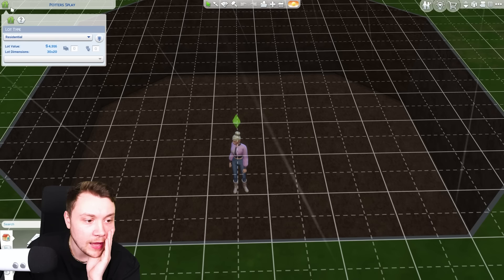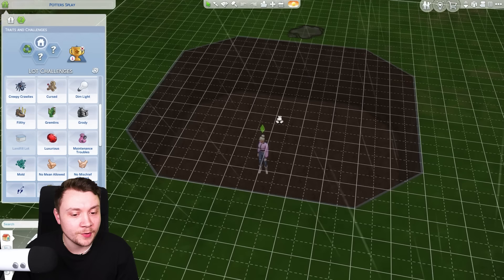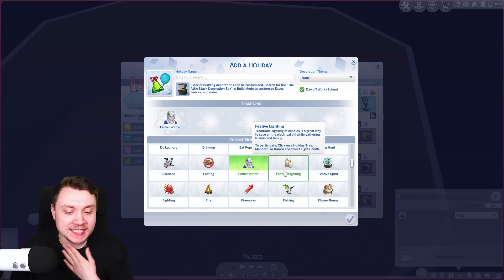I'm going to try and be clever here. So if we add the volcanic activity lot trait, I believe sometimes special meteorites can fall onto your lot and you can collect things from within them - although I don't know if they'll fall into our hole, we'll have to wait and see. I've also got mods, which means to access the internet we need to pay for it. So I'm adding a holiday celebration - Father Winter to see if he comes down into our hole. I doubt he will, but we'll soon find out.